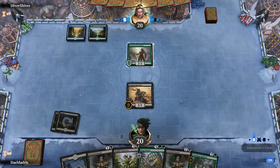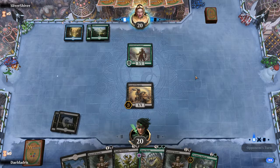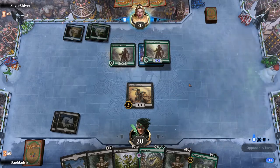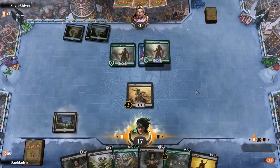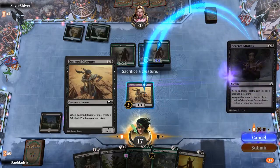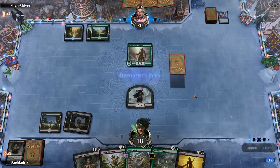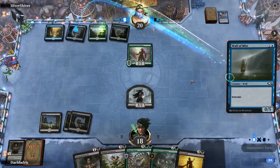Here we get the Doomed Dissenter down. If he attacks we can just block it and get a 2/2 token, or we can just let him deal 2 damage to us. We can't damage him now, but it's also good because we can use Severed Strands on that. Since I don't have any action I'm not afraid to use Severed Strands here, killing the one with the enchantment. This obviously sets us back with casting the Siege Wurm but it's not a problem.